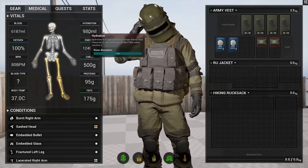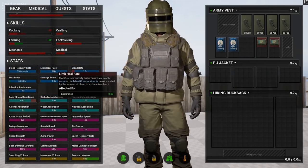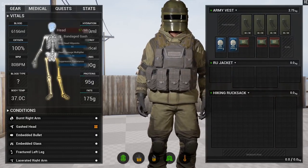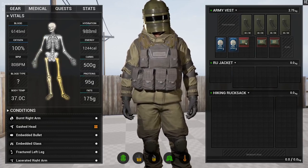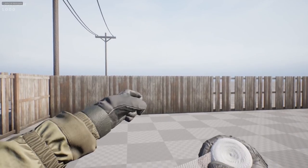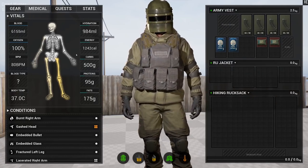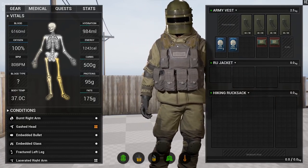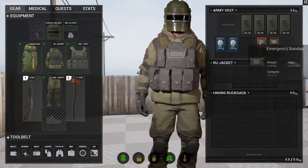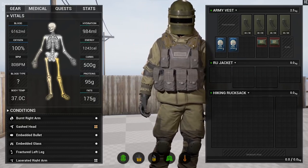They also showed off a new health and stat system which looks really, really sick. It kind of looks like a mix between SCUM and Escape from Tarkov, where your limbs have separate health. If your torso or your head reaches zero, obviously you're going to die. To give a basic overview: if your leg is very badly damaged and you also have a low amount of blood, it's going to take a lot longer for that limb to heal. You can see on screen all the things you're going to need to keep an eye on when roaming the world of Dead Matter.